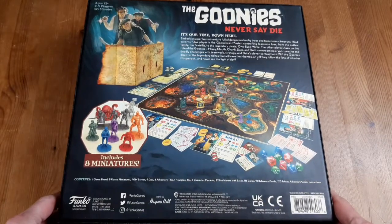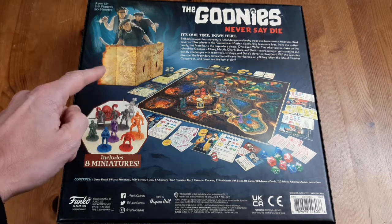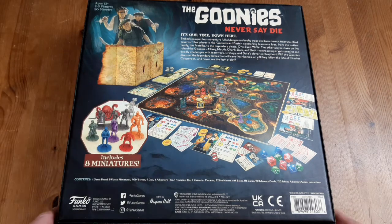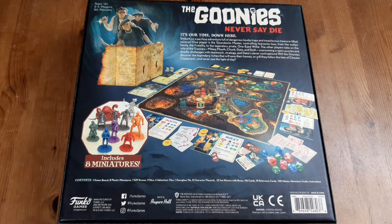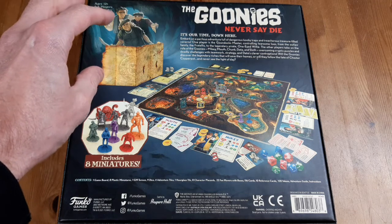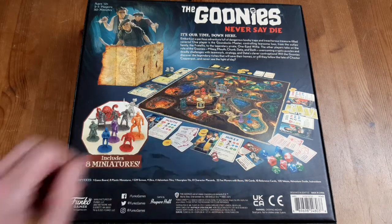On the back we can see the Fratellis up here. It's like a sort of Dungeon Master screen like out of Dungeons and Dragons. I think someone gets to play as the Goondock Master - I think they call it - who is controlling the Fratellis and the bad guys, trying to stop the other players achieving their goals. Obviously we've got the board here, we'll take a look at that more closely in a second.